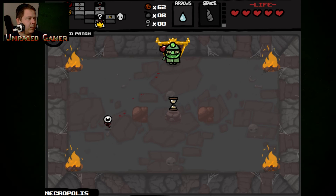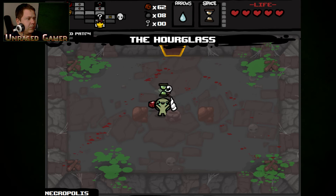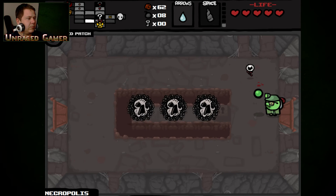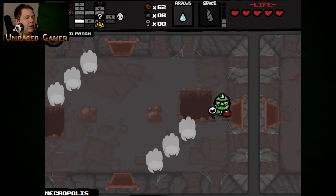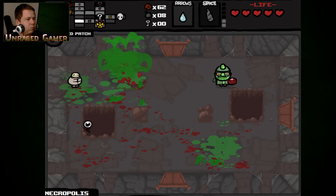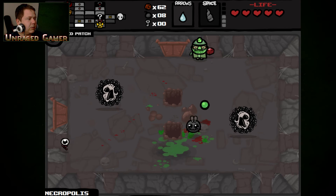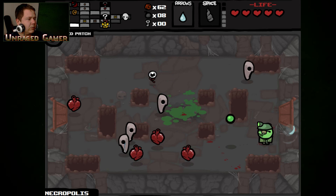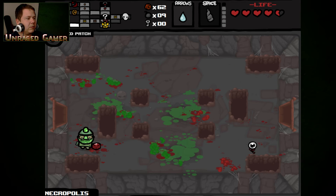Why did I not do that to begin with? I'm going to pick it up anyway just so it doesn't show back up. I don't have any extra keys to waste on those. Done and done. I don't like this room with Ipecac, but that was pretty simple. I guess it's better than this room, but not as much damage as those flies did to me.